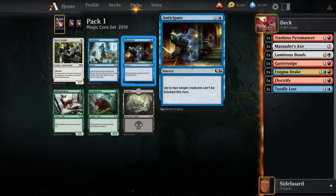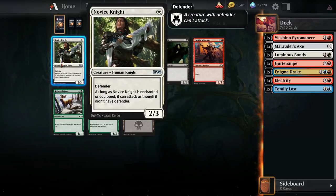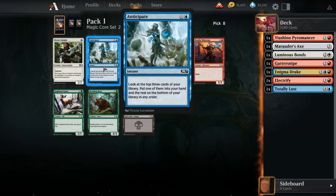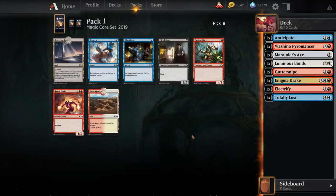Hostile Minotaur, or we take Anticipate — another good card that works with Gutter Snipe. I think we're going to start leaning farther and farther in that direction. There is a Novice Knight, which is definitely a solid card as well, but red-blue seems sweet. Let's see if we can make a red-blue deck work.